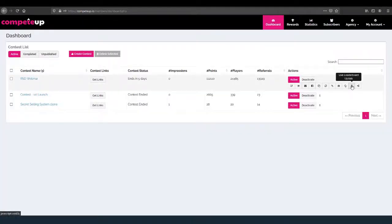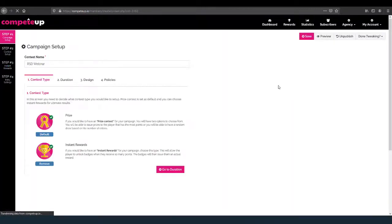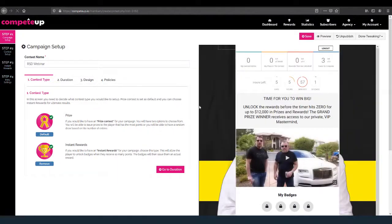Over here are my entries, and then there's a leaderboard update, and I can go ahead and share this link. We're going to go ahead and click into Edit. Inside the campaign it's very easy — there are four simple steps, and this is what your subscriber is going to get.